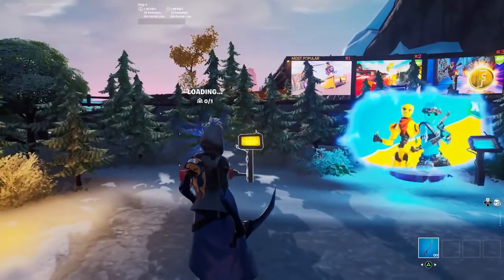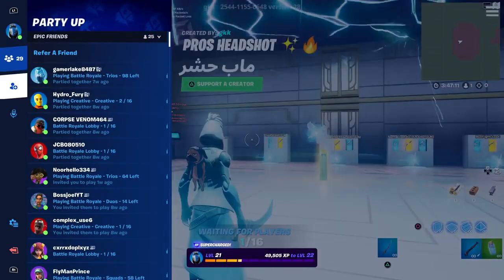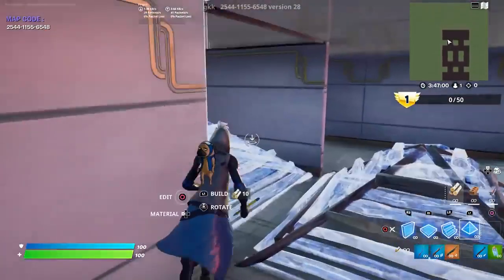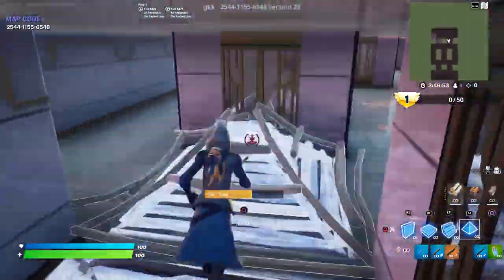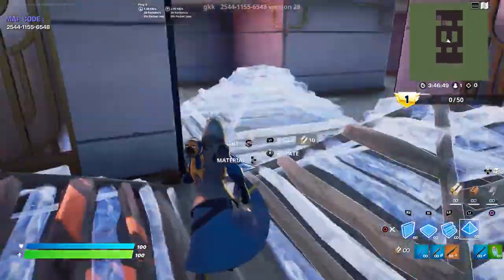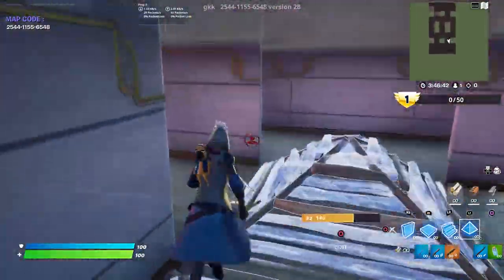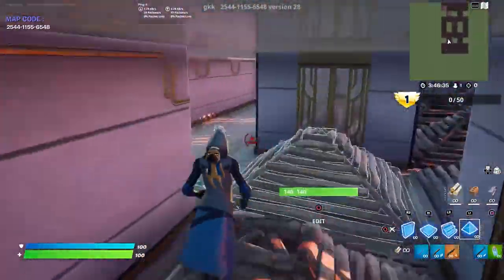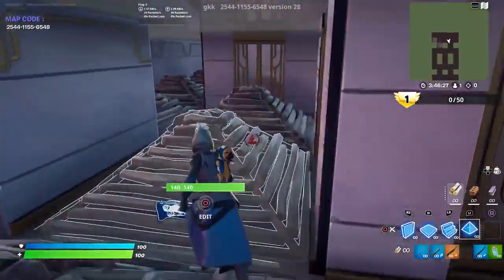This one is also working. Go inside there and then start the game. Once you start the game, all you have to do is build around it — make sure you build it around it real quick, just like that. See how fast I'm doing this. Make sure you block everything like that — make sure you put the whole entire floor like that, don't leave anything.